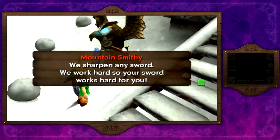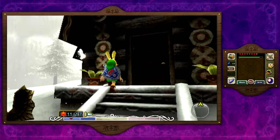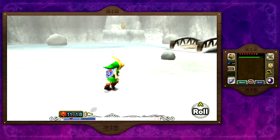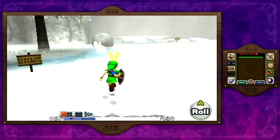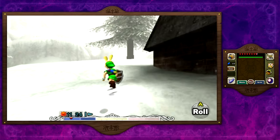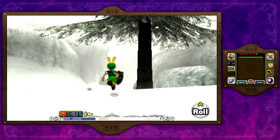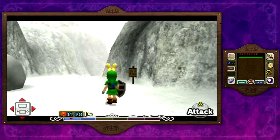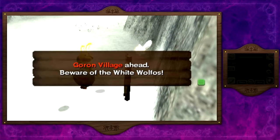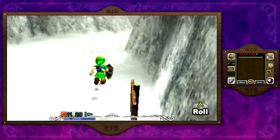Let's go ahead and check it out — it's the mountain smithy: 'We sharpen any sword. We work hard so your sword works hard for you.' That's an interesting slogan. Just ignore that because it will be really useful later on. What we want to do is make our way to the path behind the mountain smithy, which is going to take us to a new tribe. You can kind of tell what race we're going to be seeing — yes, it's Goron Village, a bunch of Gorons. Ahead, beware the white wolfos.